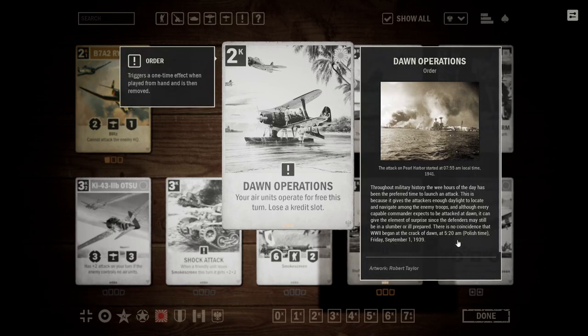The losing a credit slot doesn't seem like that much of a downside. I don't think we'll see much of a full-on Japan air deck right now — I just don't know if there are enough cheap fighters that could really abuse this. But British Air runs a lot of Japanese cards, so I think Dawn Operations could probably fit quite well into that archetype, being a strong finisher alongside going off with a bunch of close air supports or something like that.